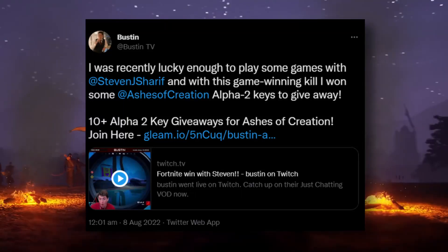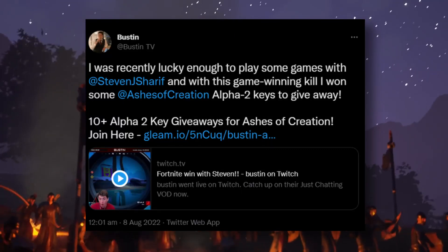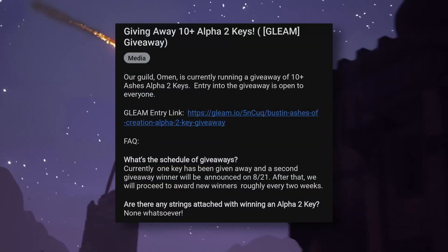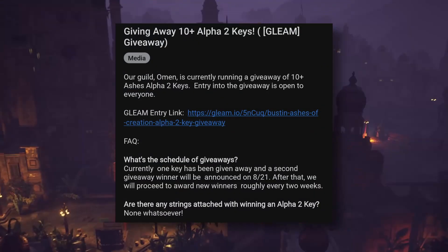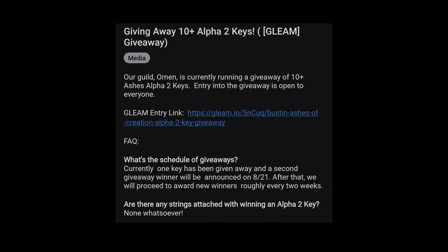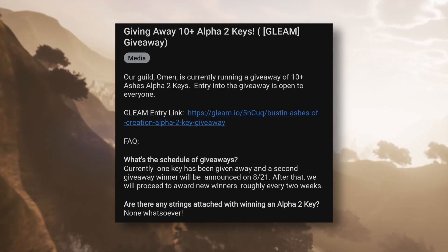Steven has been playing some Fortnite with Bustin. After a great game-winning kill, Bustin won some Ashes of Creation Alpha 2 Access Keys to give away. You can enter via the description below, and if you haven't seen any of the matches, definitely go check them out — they're a lot of fun. If you want to keep up with future giveaways and news, subscribe to us. We do our best to bring the news to you so you don't miss out. Good luck everyone!